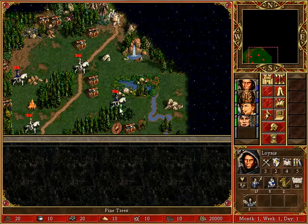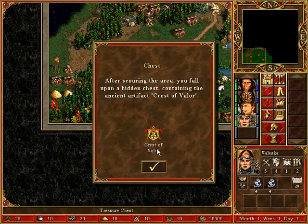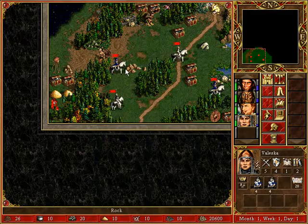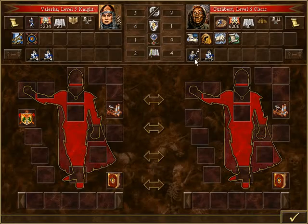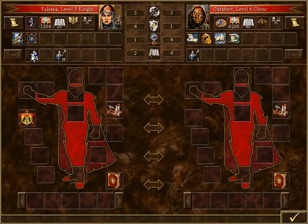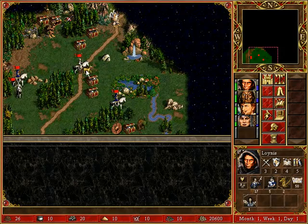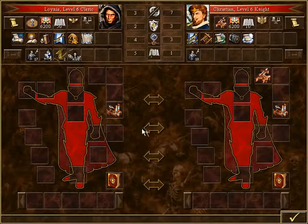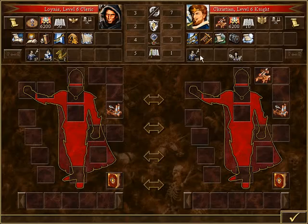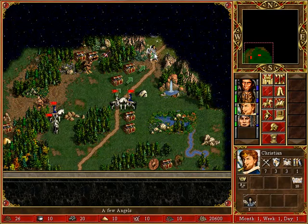Velasca is going to take all the other units. Velasca will get the units from Cuthbert — all but one, always that one unit — and the units from Linus as well. Christian is getting the angel and everything else.